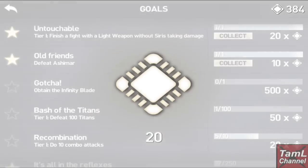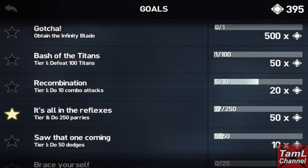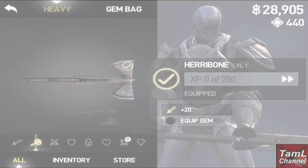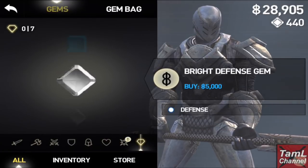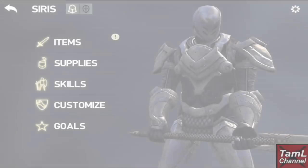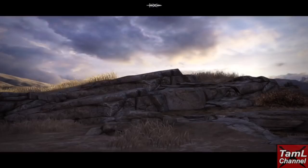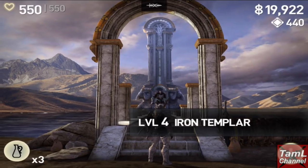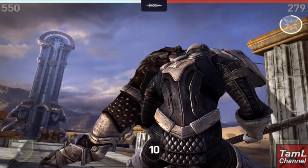I was able to collect quite a few chips from completing goals, which definitely helps at the start of the game. I remember that heavy weapon is best at the beginning, so I bought the herringbone heavy weapon, which had more attack for me. I also bought the element defense gems because once you're using heavy or light, you'll need to block the odd move and without element defense that can be difficult.